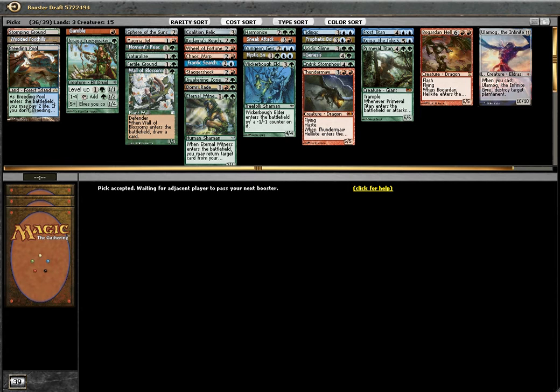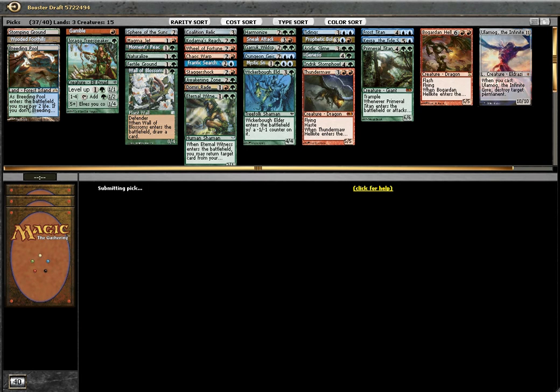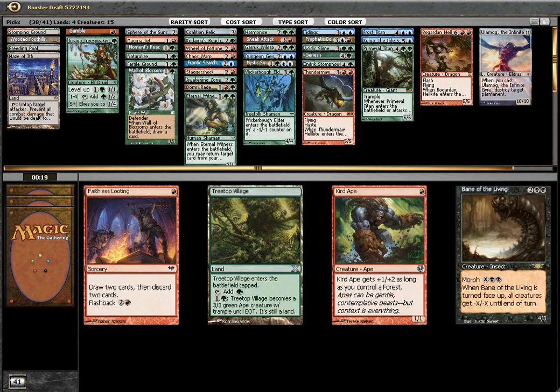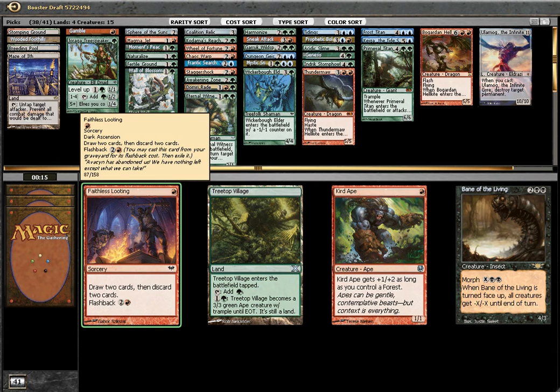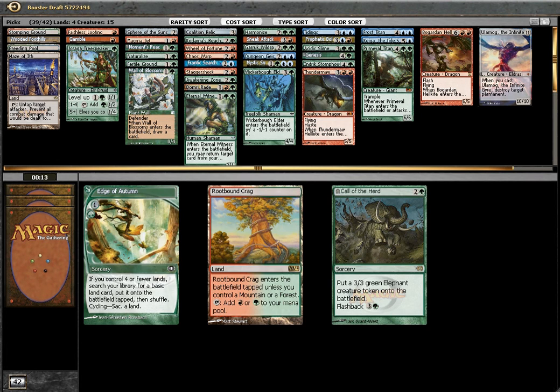So I think I'll cut some non-creature spells — maybe like Fated Ground, Naturalize, Moment's Peace, Stagger Shot, Wheel of Fortune. Garruk or Raging Rewind. Planeswalker is obviously better — I can get Maze of Ith, I can get Sky Solver, I can get Birthing Pod. I think Maze of Ith. Faithless Looting seems good, Treetop seems good. I think Faithless Looting. Route one — oh, this guy. I think this one.